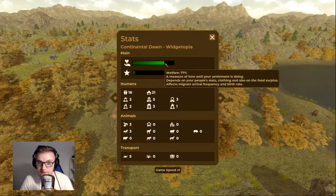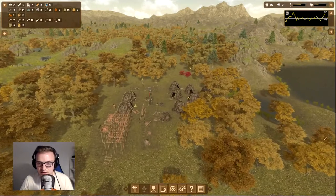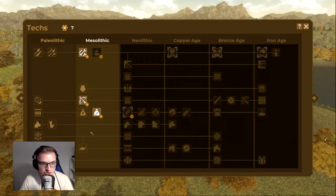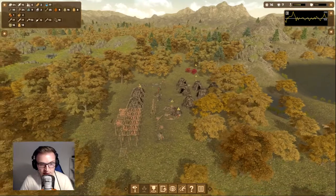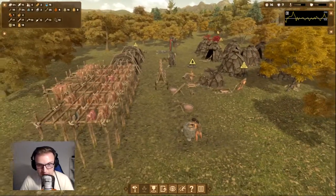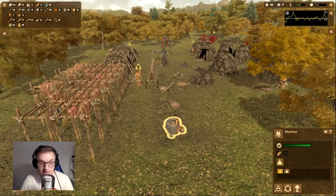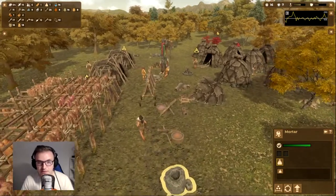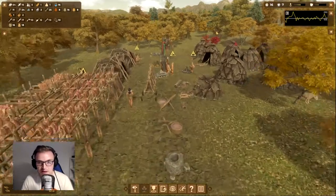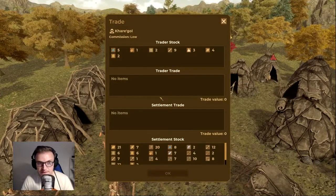Overall welfare is 77, which is quite good. Prestige has dropped a little bit. We do have some knowledge, so we can get another technology. We have grain now — two grain. Look, someone's working at the mortar grinding that grain very manually. Usually from the mortar you'd then progress to a windmill or get a donkey to do it automatically — that's the next stage.